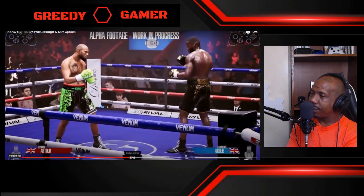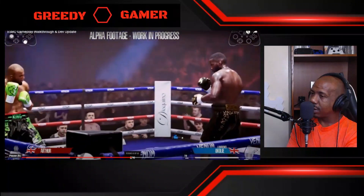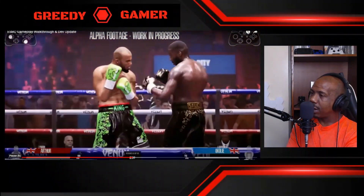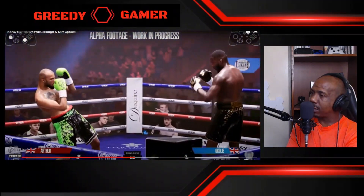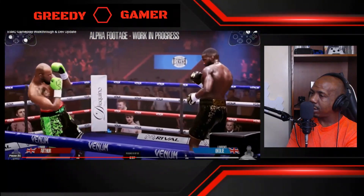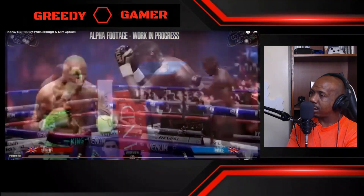The block system in ESBC has two options: fully manual — three points on the head, three points on the body, left, center and right — by holding the right trigger and moving the right stick. There's also a semi-automatic mode which requires you to block either the head or the body. Players who want a deeper simulation can select the manual mode.